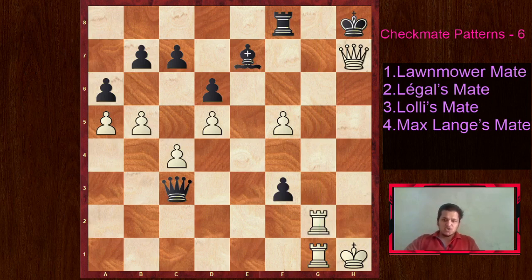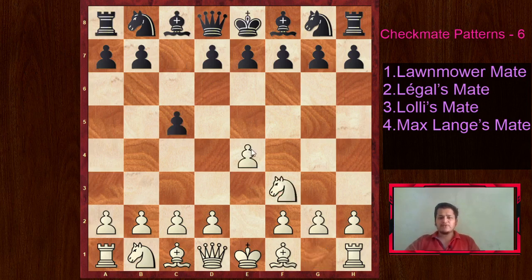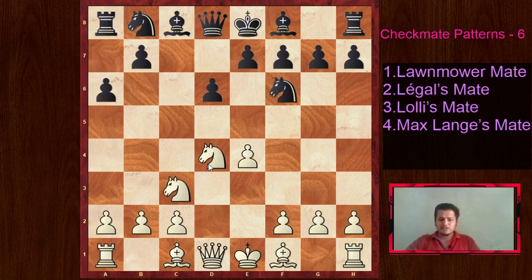We have seen two examples of this checkmate pattern. Now I would like to go to a game played in the Sicilian Knight-or opening. We are looking from white's perspective. White started with E4, C5, Knight F3, D6. This is the open Sicilian. After CD4, Knight D4, Knight F6, Knight C3, A6 - this is the Najdorf variation. Bishop G5 was played, arguably the sharpest option in this position. There are also English attack moves like Bishop E3 and F3, Queen D2, the Fischer attack with Bishop C4, and many others.